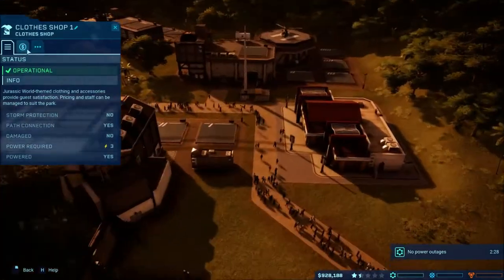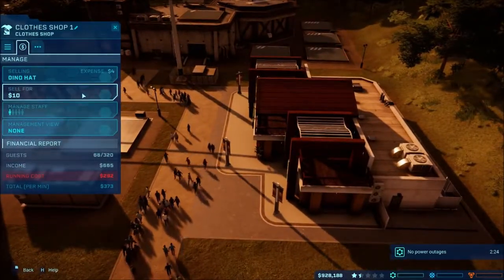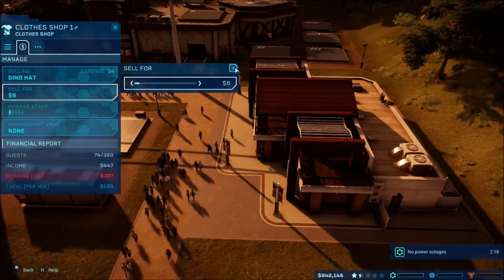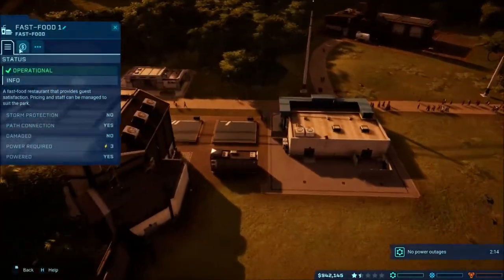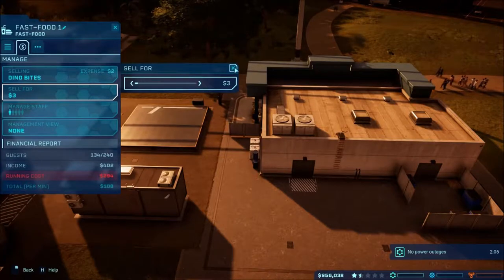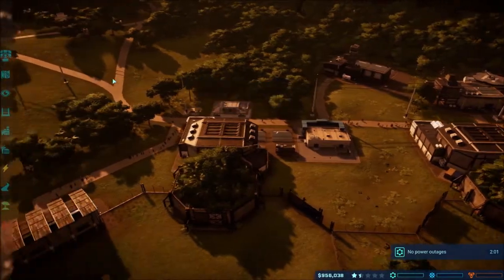Let's see how our clothes shop is doing. We are making a profit, so we'll go ahead and lower the price a little bit so it gets more people in and buying stuff. We'll make some profit there, just to get people in and buying.